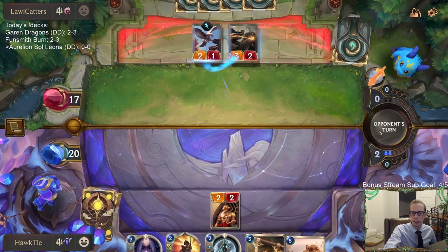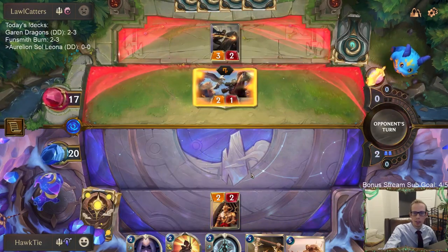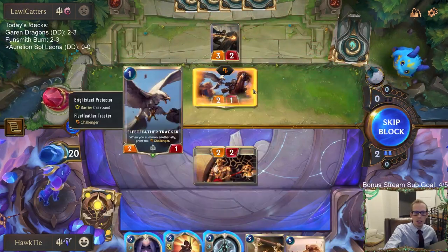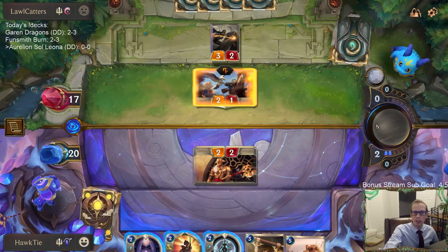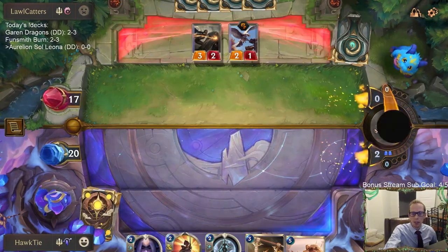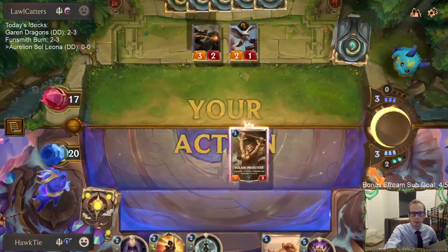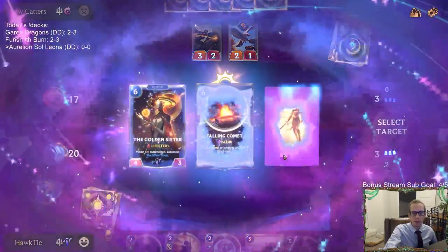I was afraid of that — I knew I shouldn't have played the Solari Soldier so I could play Hush to kill their Flea Feather Tracker, but it's just a Flea Feather Tracker. I want to use Hush on something more valuable, like Fiora or Shen.